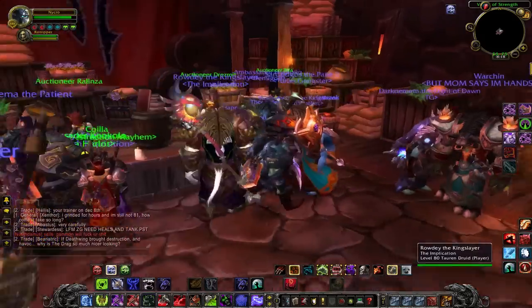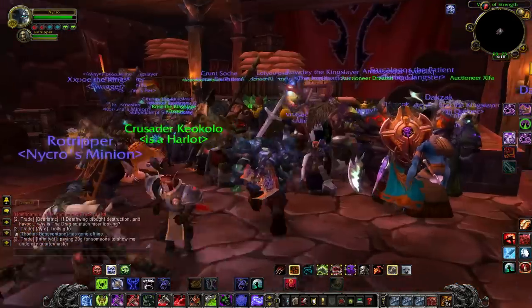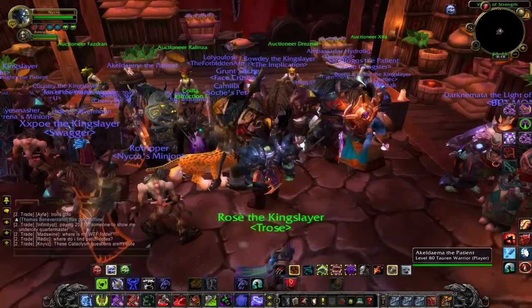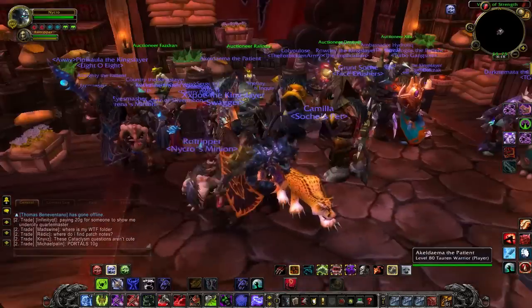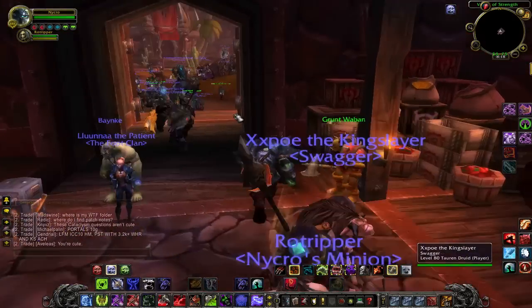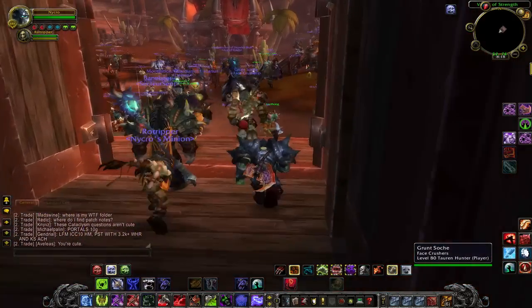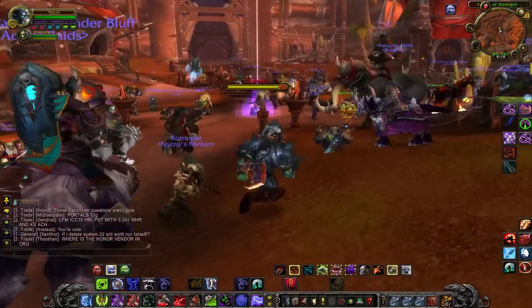Here we have the Auction House, which is clearly a change. The auctioneers aren't behind cages anymore. It's kind of modeled off the old Stormwind Auction House - you can see the resemblance of them standing on a stage-type sort of thing. And on the other side, the auctioneers are banked one side or the other.